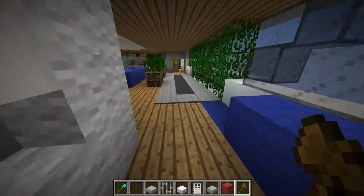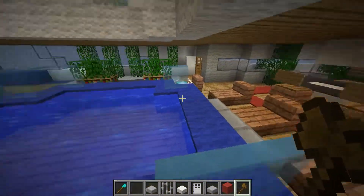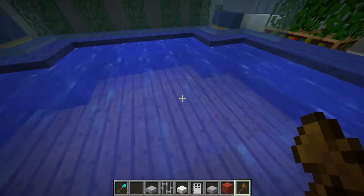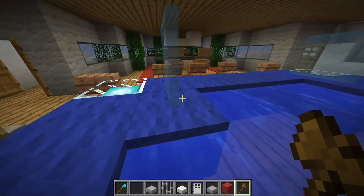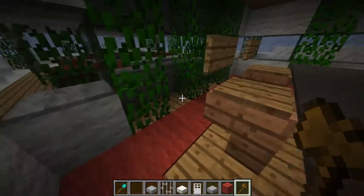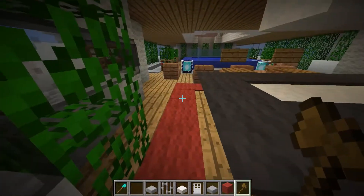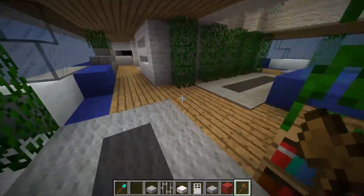Moving on, we are going to see the next section of the yacht. Here is another swimming pool — just count the swimming pools, guys. This is the second one right here. There are about five or six swimming pools; we'll just find how many there are in total.